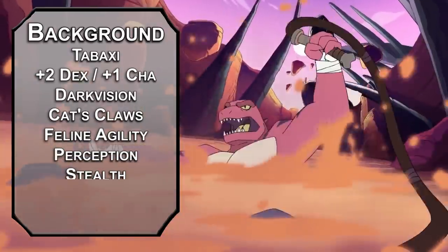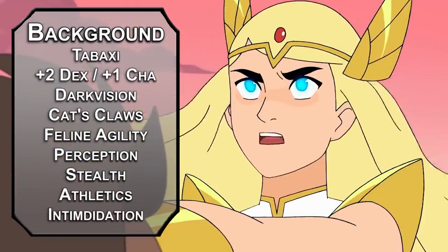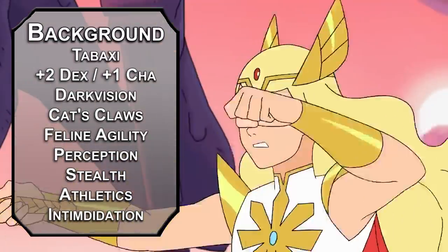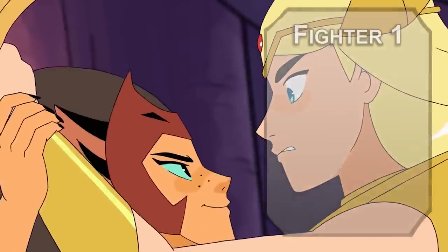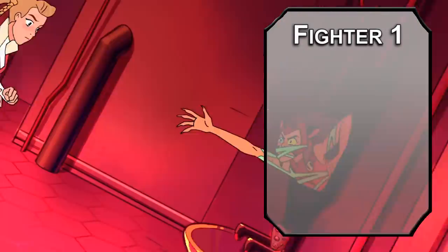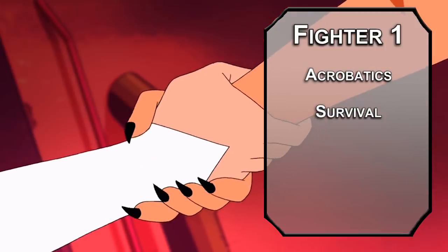Cat's talent gives you perception and stealth proficiency for free, and the soldier background will give you athletics and intimidation. You're not really great at talking, but you can scream at people like a cat that hasn't been fed for two whole minutes. We'll kick things off as a fighter, letting us grab two skills from the fighter list — acrobatics is a given and we'll scoop up survival as well, in case you have to make it on your own for some reason.